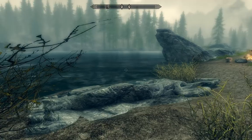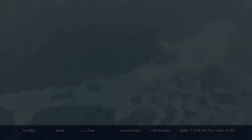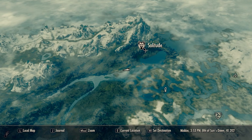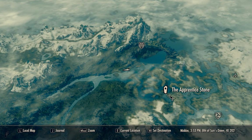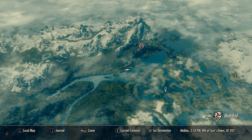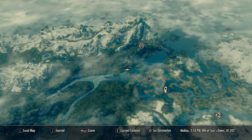Here in Skyrim today doing a primary location guide. This is going to be the Solitude Sawmill. We currently have not covered the location, but we are outside of Solitude, which we actually haven't been to yet. I got here from the Apprentice Stone, which is northwest of Morthal, and I kind of just swam across there, running in a straight line this way.